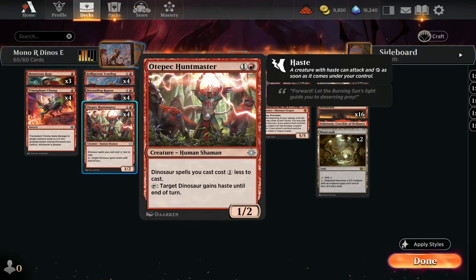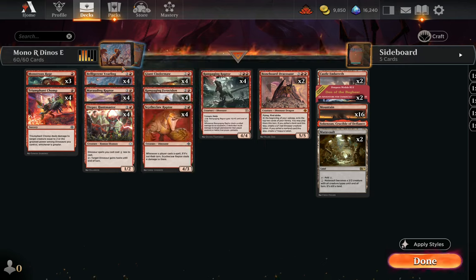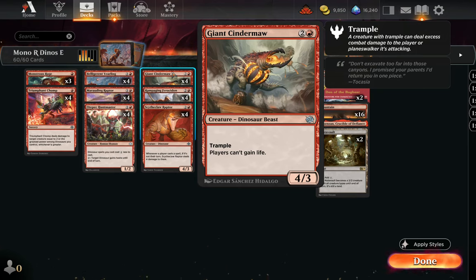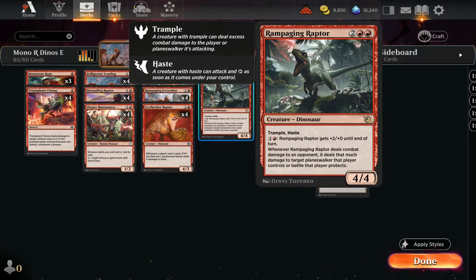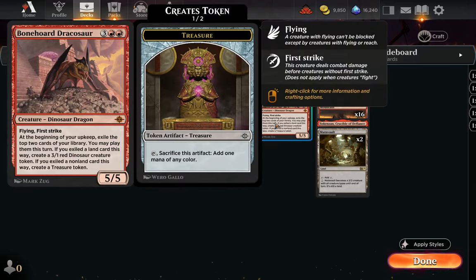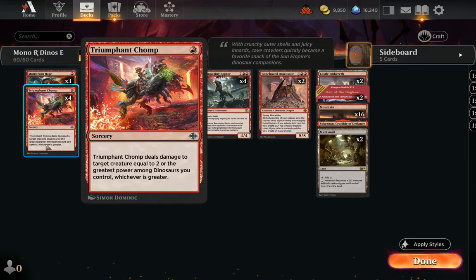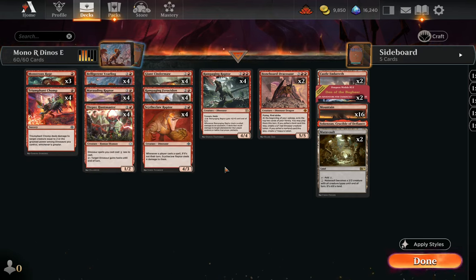We also have another cost reducer in the Huntmaster, so together we can play a bunch of dinosaurs in the same turn. The idea is just to play a bunch of overstated dinosaurs, including all-stars like Rampaging Ferocidon — which stops life gain, so we can punish strategies like Angels or Cat Oven. There's also redundancy with Cinder Maw. Rampaging Raptor does a Questing Beast impression, and we have Bonehorde Dracosaur, infamous to LCI drafters. One last piece is Triumphant Chomp, sort of a punch spell for dinosaur decks. Just trying to use overstated and annoying creatures to beat opponents down. Let's jump into some games.